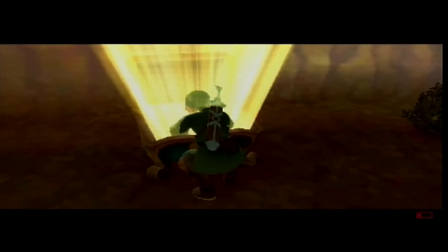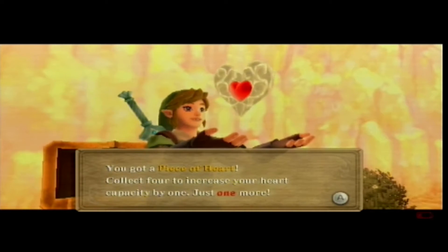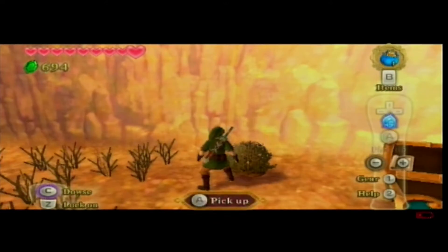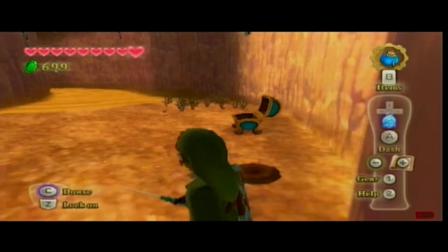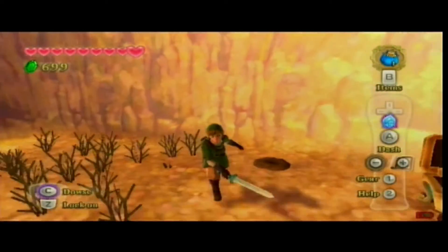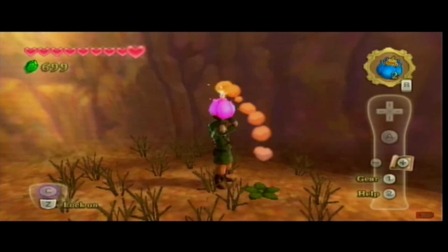There is a treasure chest here, so I am very hopeful that this is the item I want to grab. And it is - a piece of heart, which is our seventh, but the third of this heart container that we are collecting right now. I should have just opened the chest before actually using my fairy, because that would have just healed me. God damn it. Captain Hindsight here, I guess.